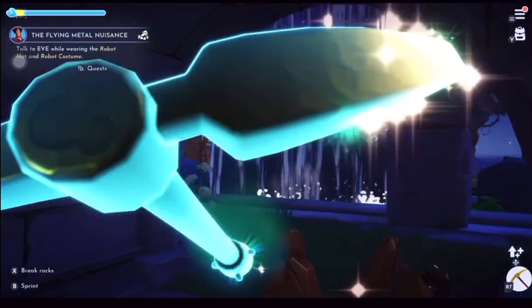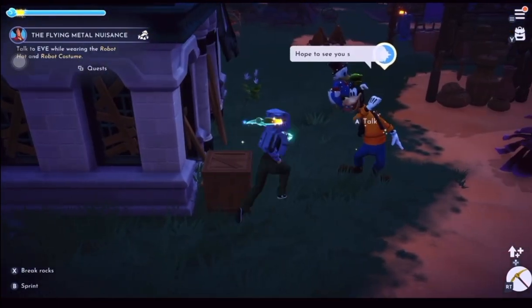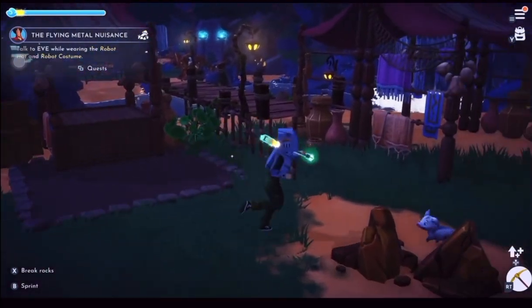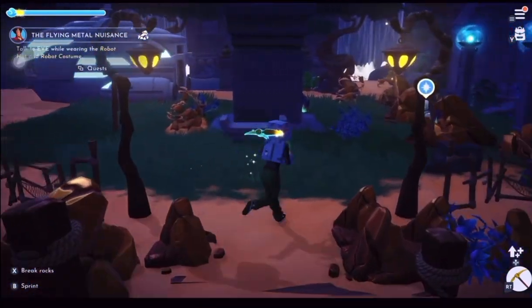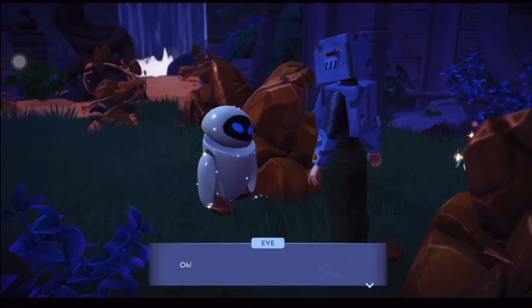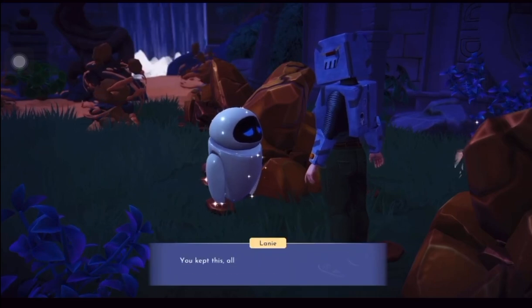So now I've got to go back and touch Eve now. Hey there pal, how about a chat? There we go — she should realise we're her friend. Very good. Now she's going to give us a recipe and we've got to get the ingredients for this recipe.